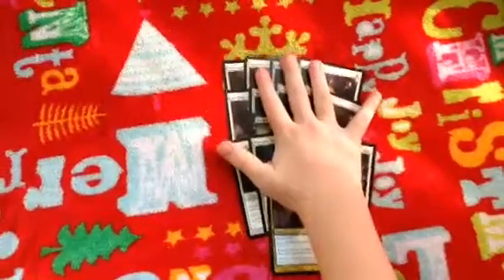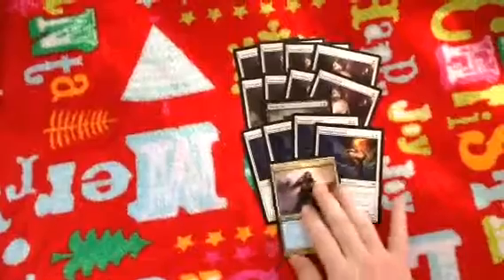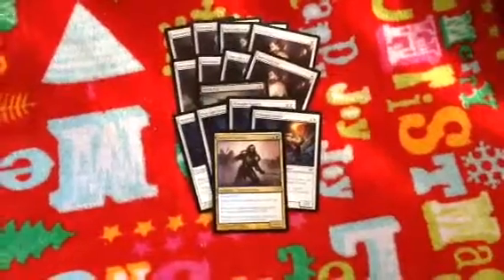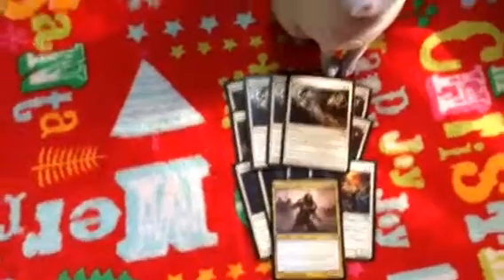Drogskol Captain — I like all these lords right now, because a tribal of a certain kind might become a thing in Modern. I know Will is one of them. And I picked up three Lingering Souls, which is just really good.